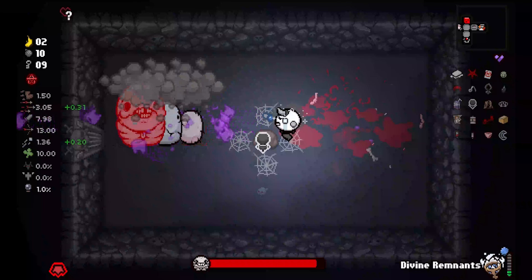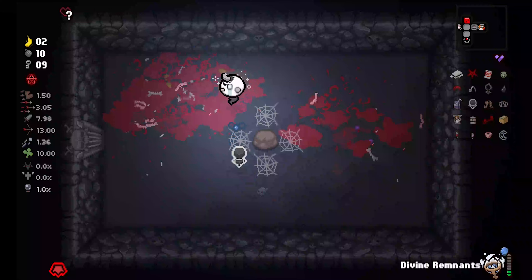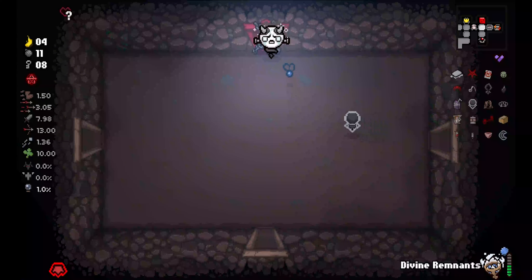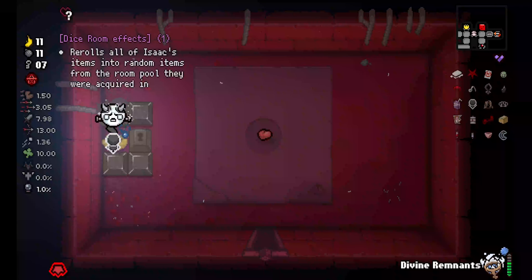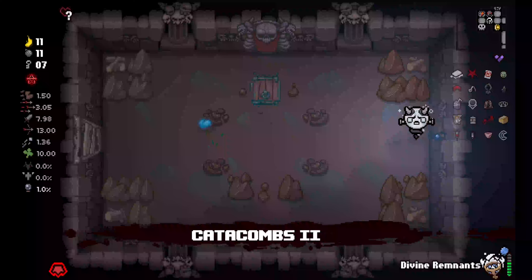We got a 3-tier right now with Mutant Spider — I think that was for sure worth it. Also, another passive that this character has is Challenge Charge: if you do special rooms like Challenge Rooms and Boss Rooms, you will gain bonus charges for your item. That is a reroll-all-of-my-items item, which I really don't want. So we're gonna go to the next floor.